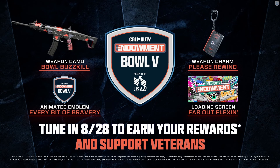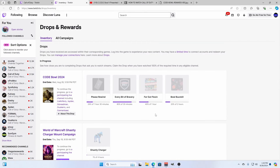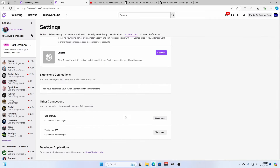All you have to do is watch the Call of Duty Endowment Bowl 5 live stream on either Twitch or YouTube. If you watch on Twitch, you can redeem the rewards in the Drops and Rewards section, which you can access by clicking on your profile icon and going to Drops and Rewards. Also make sure you go to settings and have Call of Duty connected.